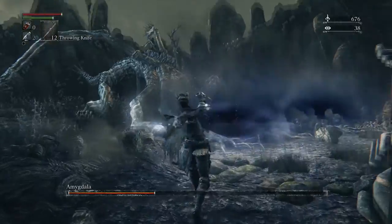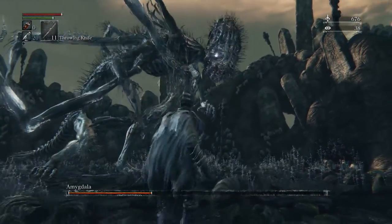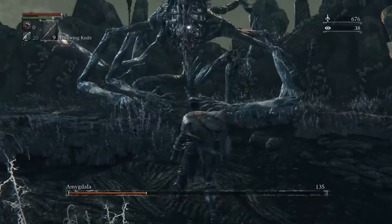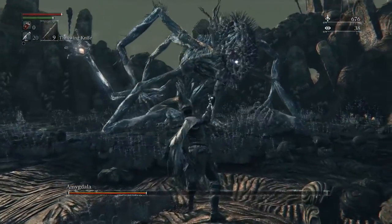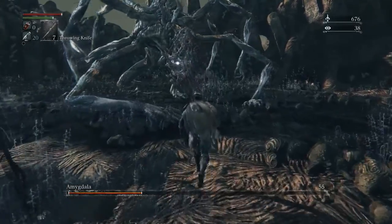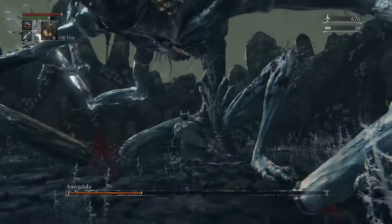I'm going to keep throwing knives until she rips her arms off — that's how you know you're in the third phase. Now she's angry trying to hit me but she didn't. Pretty soon she's going to be ripping her arms off. She tries to hit me with her right hand and her left hands, smashes them on the ground — easily avoidable. Now she rips her hands off.